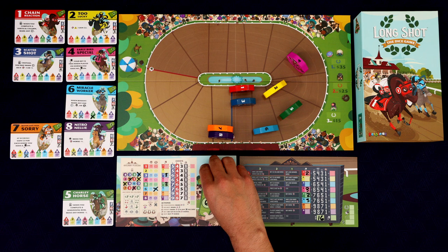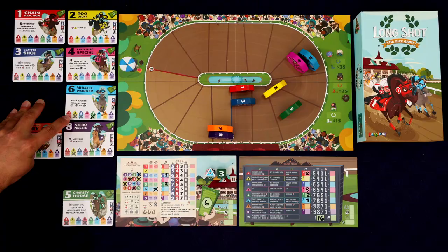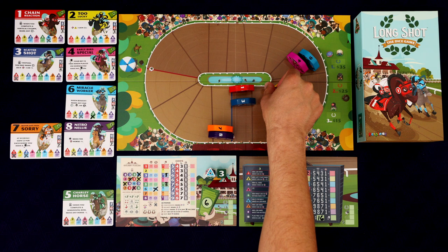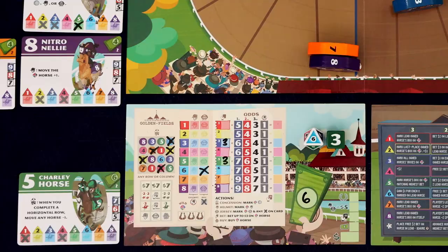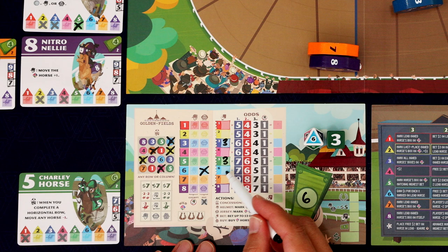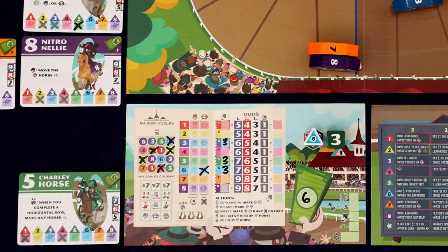The six is moving forward three. This is going to move the two forward, the three forward, and because we marked that off, our five forward as well. I might want to bet on this six horse. When you're doing a bet, you can bet one, two, or three bucks. I'm going to bet three. We didn't have a previous bet on the six horse, so we just put three. There's no limit to how much you can bet total — just each action you can only bet one, two, or three at most. We only have three bucks left.